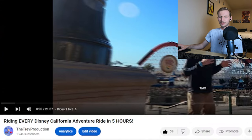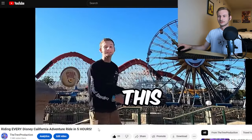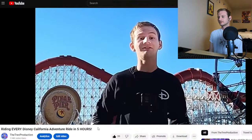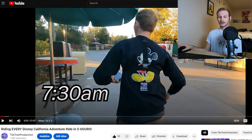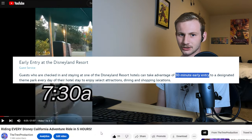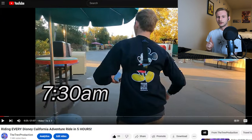Riding every Disney California Adventure ride in five hours — spoiler alert, it was four hours. It was not five hours, but I was expecting it to be. This is California Adventure at the Disneyland Resort, and today I'm going to attempt to ride every single ride in less than five hours. We are back in the park for early entry at 7:30 a.m. — there's no one ahead of me. Early entry gets you into the park 30 minutes before everyone else because you stay at a hotel. This time we stayed at the Disneyland Hotel.